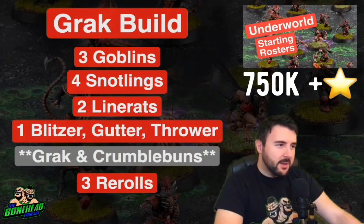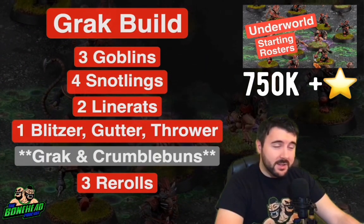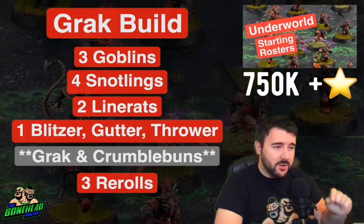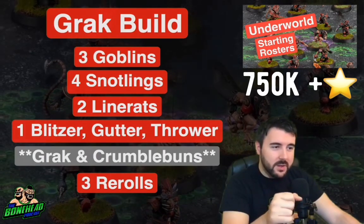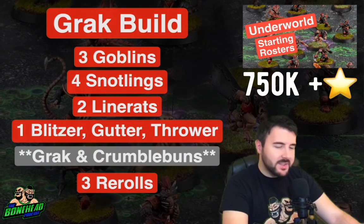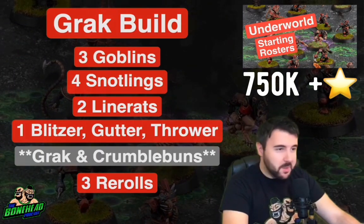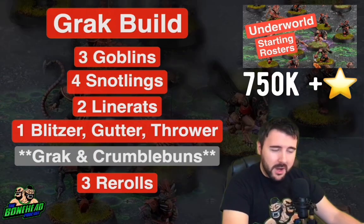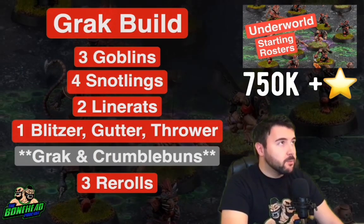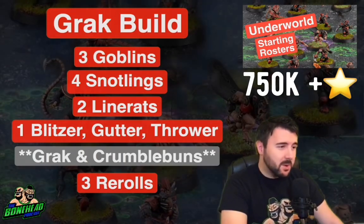Last but not least, it wouldn't be a starting rosters episode without talking about Grack and Crumbleberry. You do exactly the same as the previous roster: three Goblins, four Snotlings, but you drop a Line Rat to get two Line Rats plus one each of the positionals — 12 players. With three re-rolls that puts you at 750k TV, giving you 250k to play with, which is exactly the cost of Grack and Crumbleberry. Taking them pops you to 14 players and a straight million. By game two or three, if you've not over-invested in extra players, you can reliably take this build at 1 million.